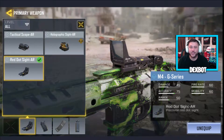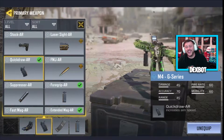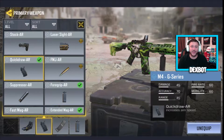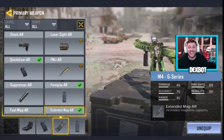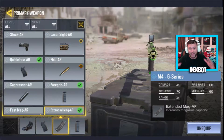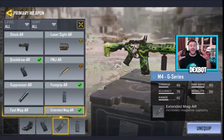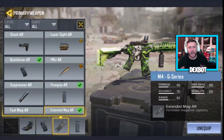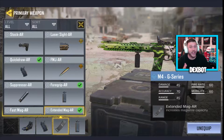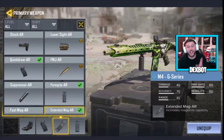I definitely would suggest using that. The first attachment I'm running on this gun is Quick Draw. Quick Draw is going to increase the speed that you can aim down sight whenever you're using this gun. The second attachment I'm using is Extended Mag, so I can have the largest ammo clip magazine size possible. I want to be able to have increased ammo capacity so I can pick up three and four kill feeds without running out of ammo.